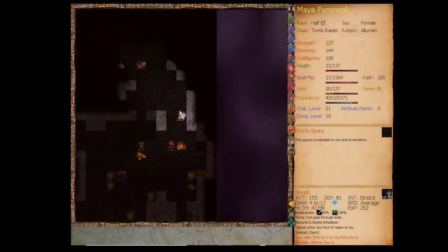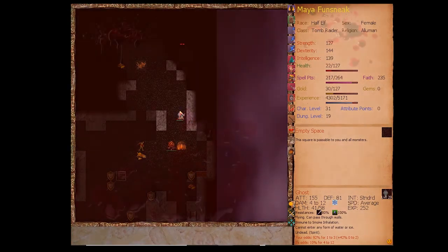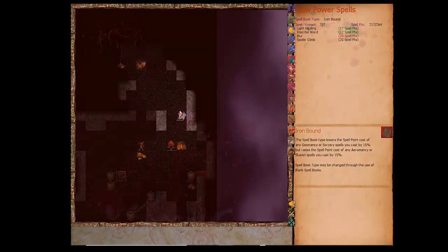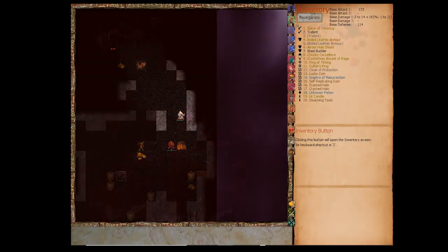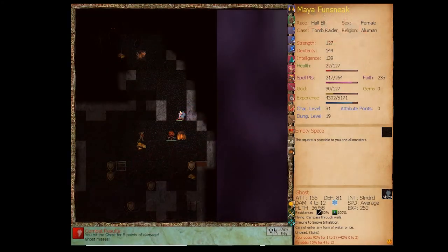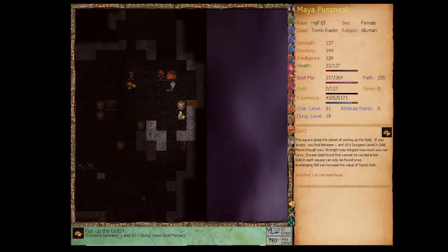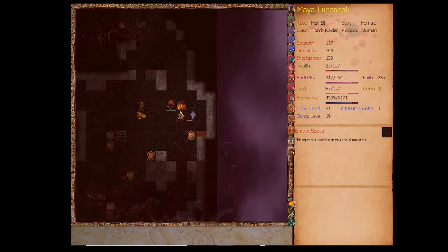You can press B or use the option menu to turn the blood pulse effect off, but I like leaving it on so you remember there's danger afoot. One kobold pit trap could kill us at this point. Let's try to get up a level as fast and safely as we can — pulling gold over to the temple.